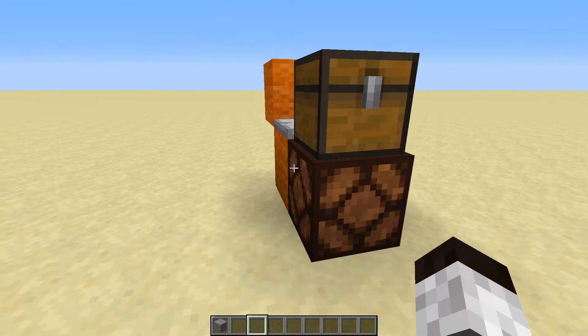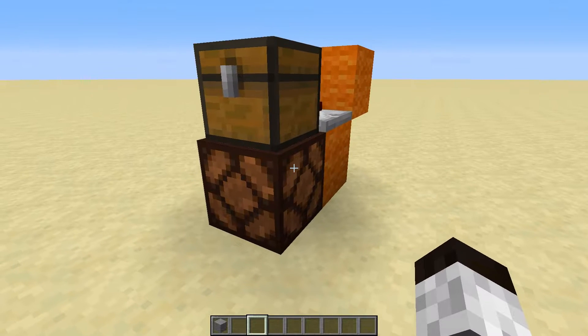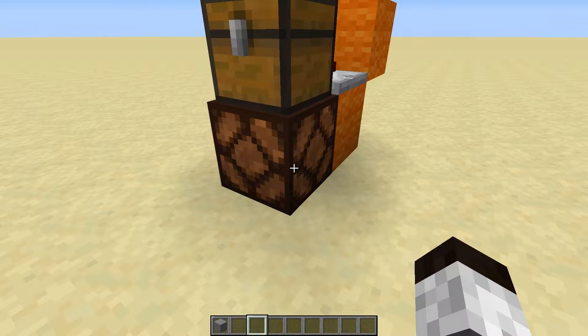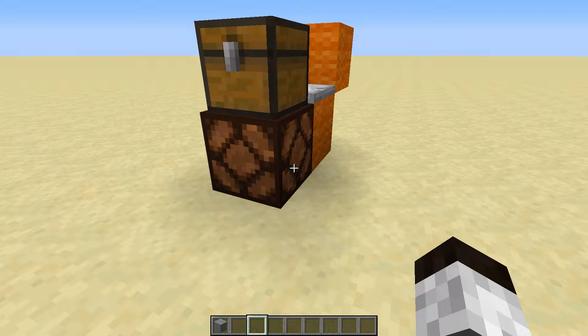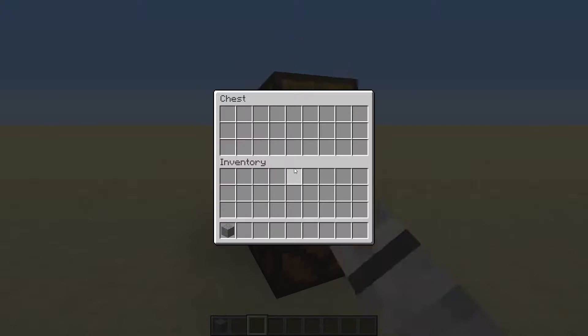Hello everybody, welcome back. This is Tinker77 and today we're going to do a little redstone tutorial. This is a system that allows you to detect when there's an item in a chest to light up a redstone lamp that is directly below it. The purpose for this — and why I'm building it — is I will be using this design in the mailbox room on the Patreon server that I recently opened up.